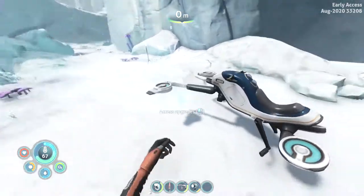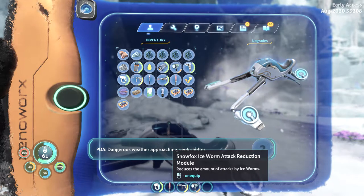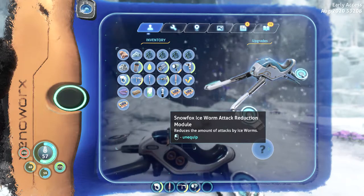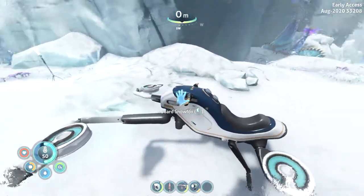First things first, in order to get the trivalve eggs, you'll need at least a snow fox. I recommend that the snow fox has the upgrade called the snow fox ice worm attack reduction module, and I will show you where to find this in this video. Actually, come to think about it, I think it's much safer to do it with a prawn suit.